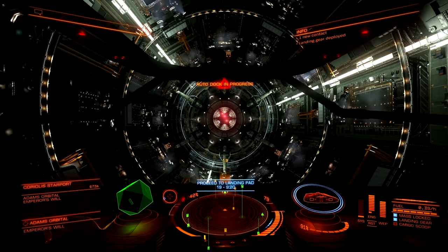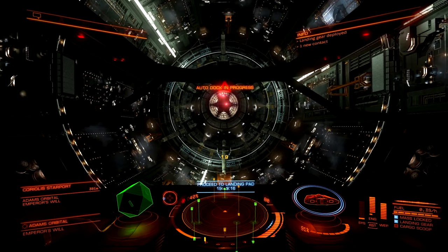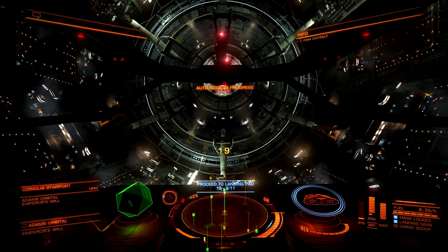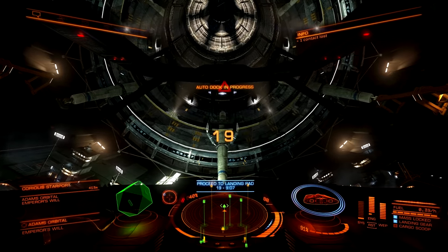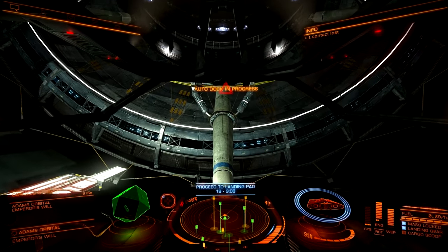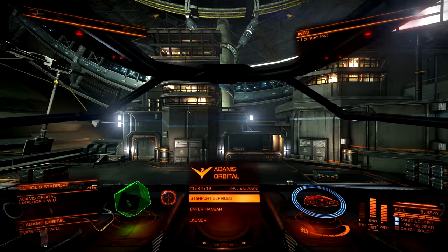A lot of people have very different opinions about this, and of course there are many different things you can do in Elite Dangerous such as trading, mining, and a variety of other things in order to make money. But bounty hunting seems to be by far and hands down the most profitable way to make money early game. You can stand to make about a few hundred thousand to a couple of million in your very first day or two of playing in your Sidewinder ship.